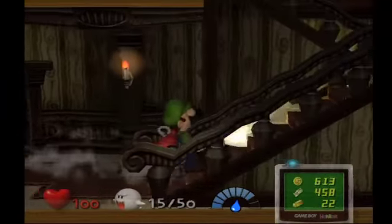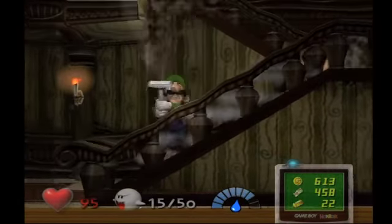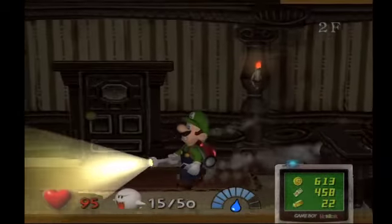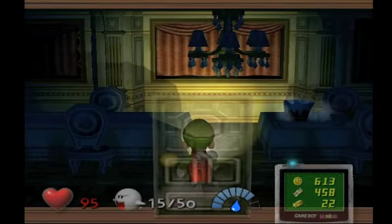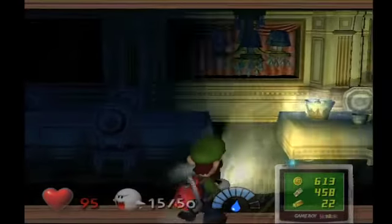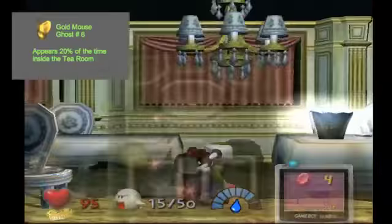I'm going to suck up these gold bats. As I was saying, I wanted to suck up those gold bats because we have gold mouse ghosts. I was mistaken when I said gold mouse ghosts come every one out of ten times — it's one out of five. It's a 20% chance that they're going to come. Nope, head back. Just walk through the door. Luckiness! Winning! And we got a fifth red ruby jewel.